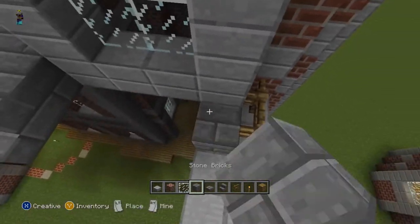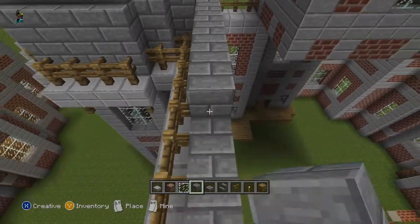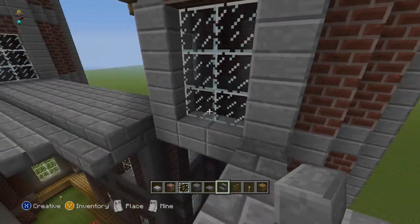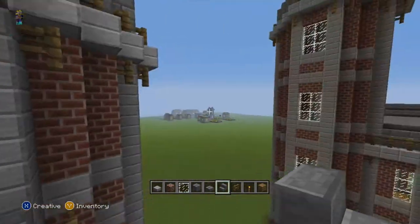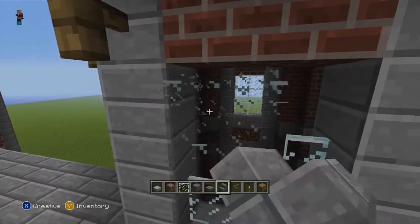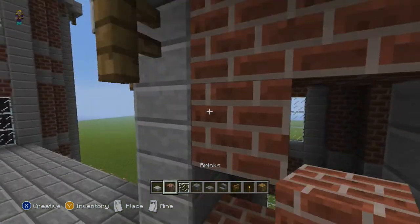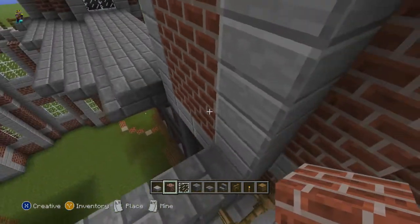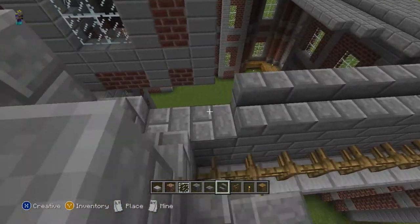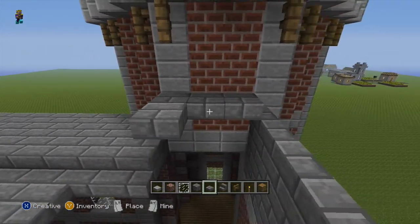Now we're going to go ahead and take our bricks and go like this. Remember this window — this window's not there. I had to double check. This window, you can — it'll still be there, but the glass won't. I didn't say anything before because I didn't want you guys to freak out, but it's really not a big deal. And you're going to go ahead and put your stairs like this, right across there. And then you're going to half slab it up three spaces.